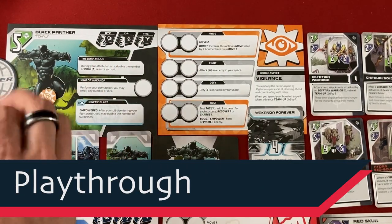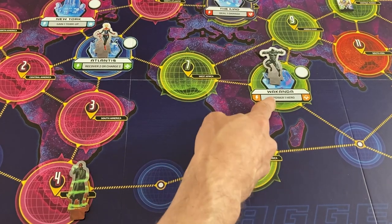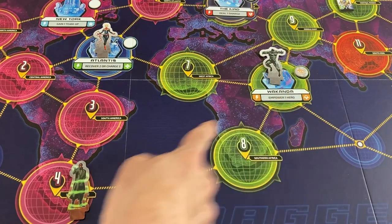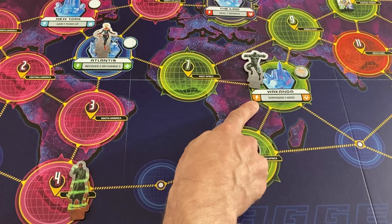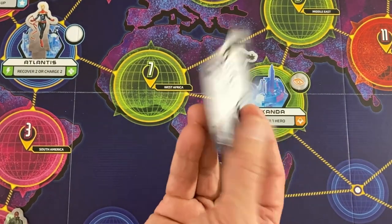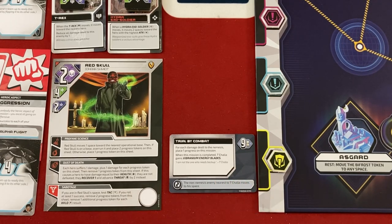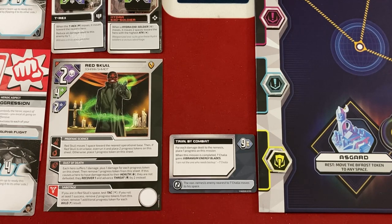All right, let's get to the actual first turn. For T'Challa I'm going to do the dagger action at his base. You get to do two things: resolve the base effect and also, if they haven't yet, put out their personal mission. Wakanda's dagger effect is roll lightning bolts. So I get to empower one hero — and since Carol's the one who's going to be punching Red Skull, let's empower her. And I'm going to put down T'Challa's personal mission, Trial by Combat. Every damage we do to Red Skull puts one progress on it, and once it has nine, T'Challa will get his Vibranium Energy Blades.